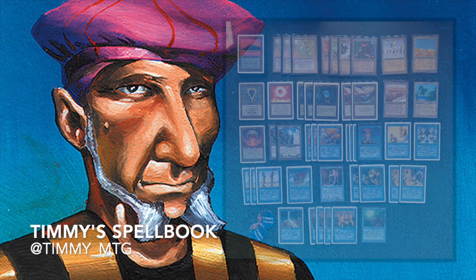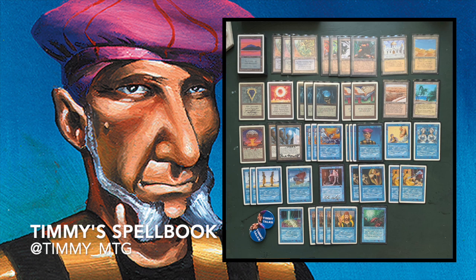This is my mono blue Prodigal Sorcerer deck. I've called it Timmy's Spellbook because it's full of spells that Timmy has found on his journey — it is a story. The Prodigal Sorcerer's oracle text says they acquire a taste for worldly pleasures, so he's going on a pirate ship to sail the world and discover new things. In his journey he finds new spells, a new spellbook, and leaves behind his professor the Sage of Latinum.